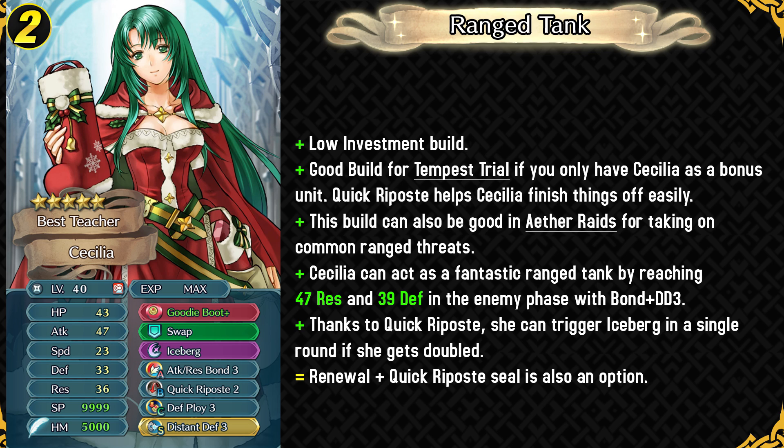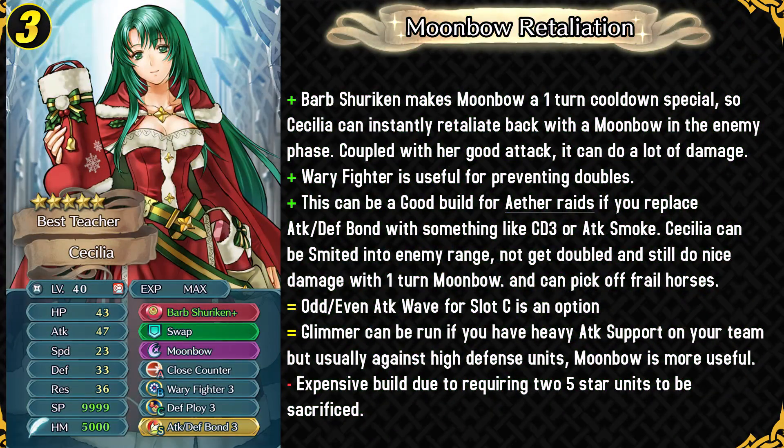This is also a pretty decent build for Aether Raids — because of her high resistance she can easily take on common ranged threats. You can also run Renewal plus Quick Repose if you want self-sufficiency in Tempest Trials. Her third build is a bit more expensive using Barbed Shuriken. It makes Moonbow a one-turn cooldown special, so she can instantly retaliate back with Moonbow in the enemy phase. That can be really nice with her high attack, something like Defense Ploy and Attack Defense Bond. Weary Fighter is really nice for preventing doubles so she can keep herself safe and also do a lot of damage. This can be a nice build for Aether Raids where you could smite Cecilia into the range of the enemy. She can take care of one of the frail horse units and then just tank hits because her bulk is actually pretty good. Barbed Shuriken is an amazing dagger on a unit like Cecilia.